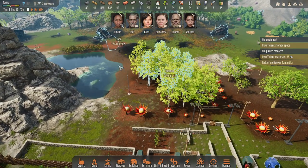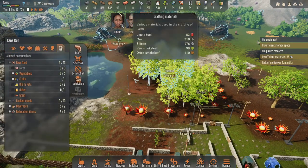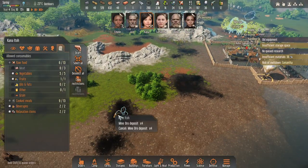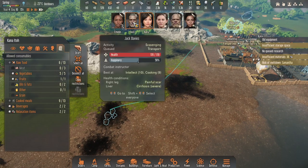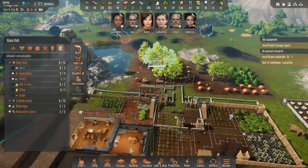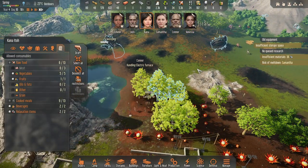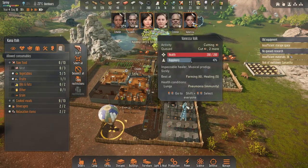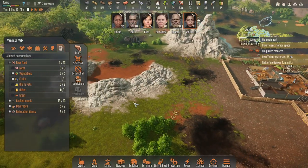Getting those metals — I'll get Kana to mine as well. Jack is scavenging, which is okay — he might find some fuel. But I want this one to mine instead.